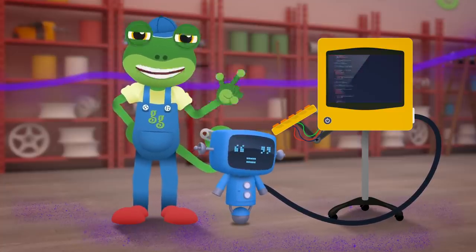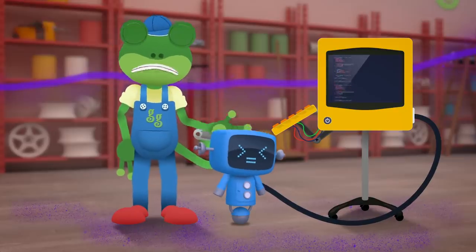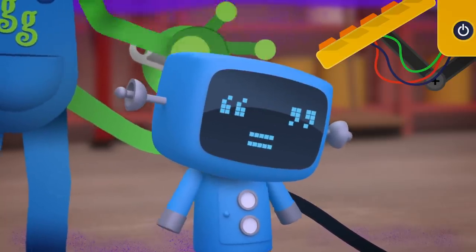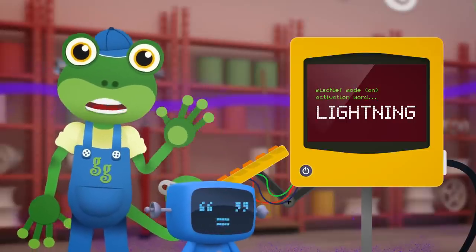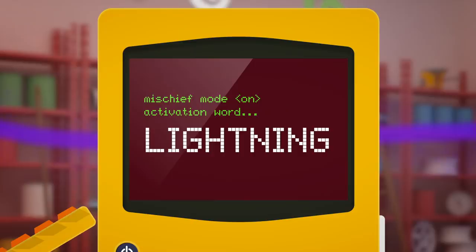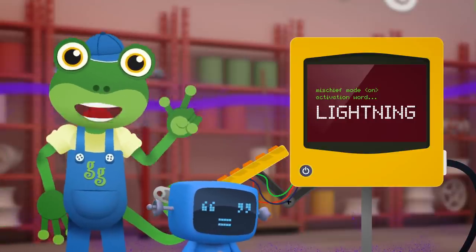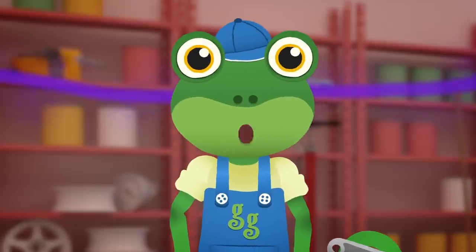We must fix Blue Mech's problem, this really can't go on! Some of the time he seems fine, but then he goes all wrong! He's really been so bad today, and not just once or twice! Something's made him naughty, when he's usually so nice! There's something up with his computer code, it's just one word that activates his mischief mode! Can you help me? What is the word on the screen? I can't say it, in case Blue turns naughty again, but you can! If you can shout it out, then maybe we can help!